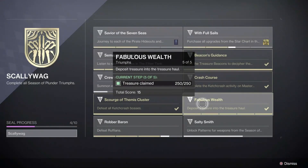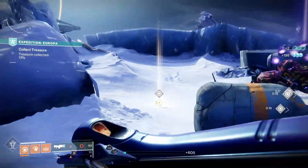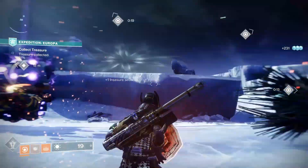To complete Fabulous Wealth, you need to deposit 250 treasure in the Expedition activity. As you progress during Expedition, treasure orbs will drop from the drill — pick them up and throw them at the treasure hoard to progress the triumph. You should be able to complete this triumph easily as the season goes on.